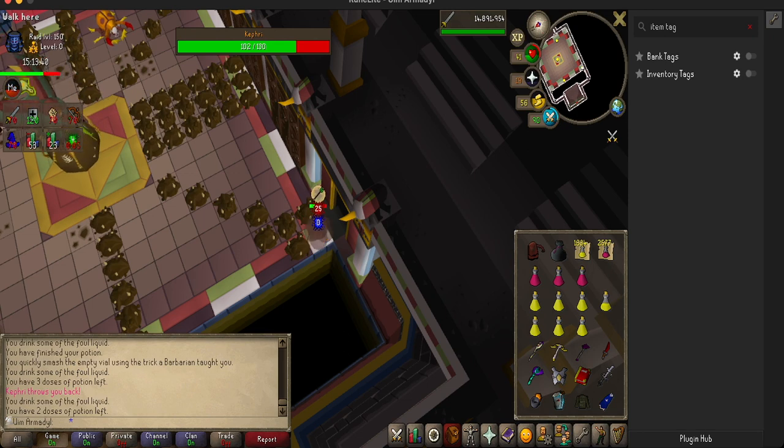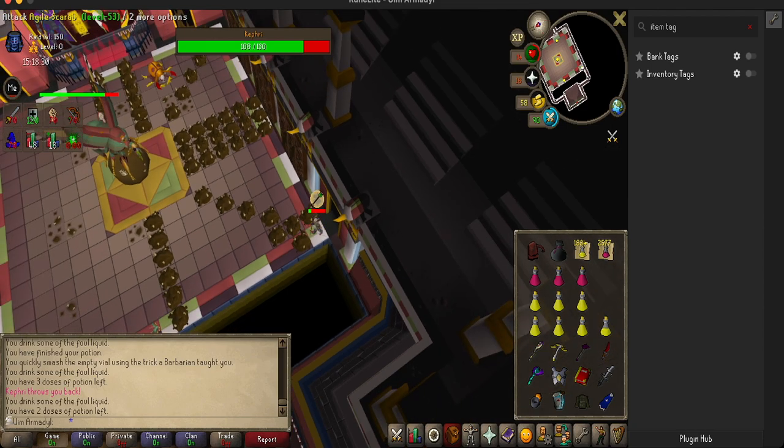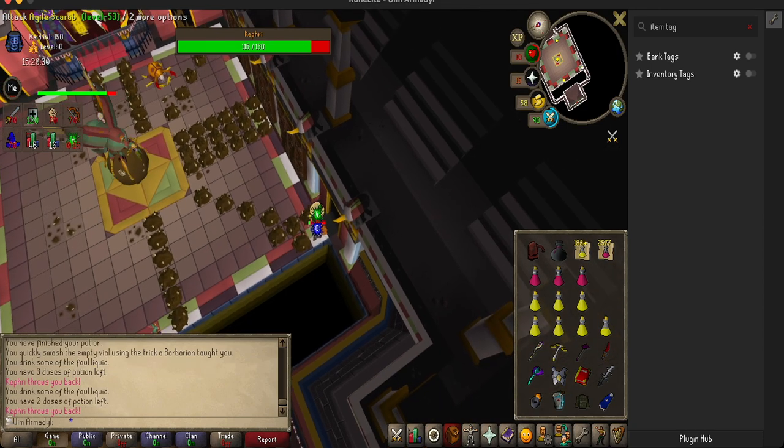I'll take fireball damage and I thought I was going to lose here, but Catfreak did another Dawn attack — watch this — which pushes me out and I get to walk over the Dawn.